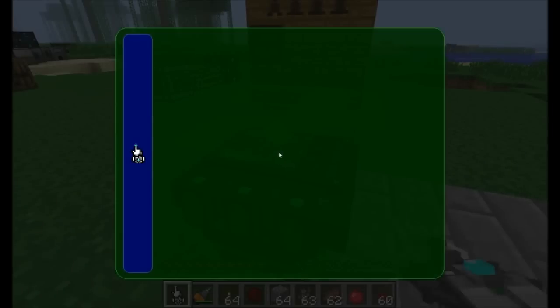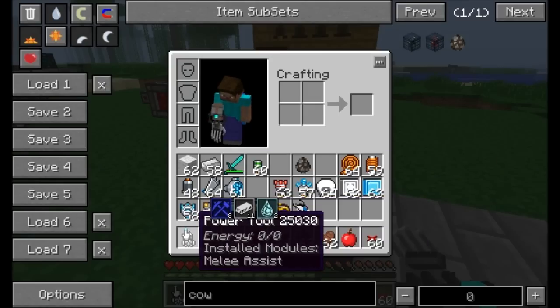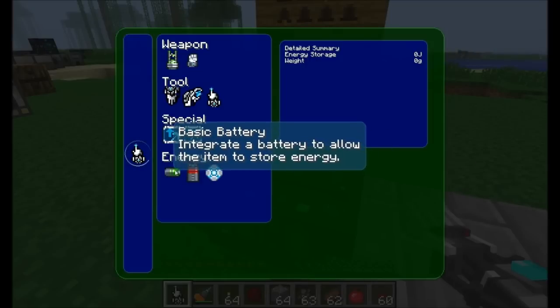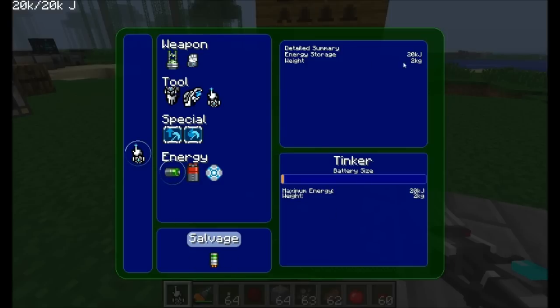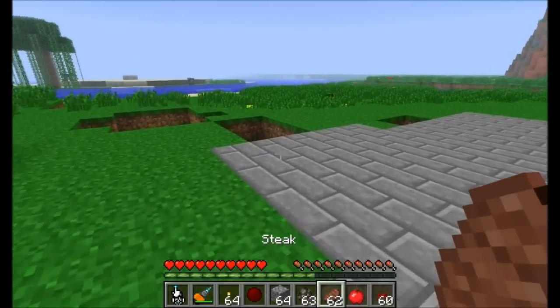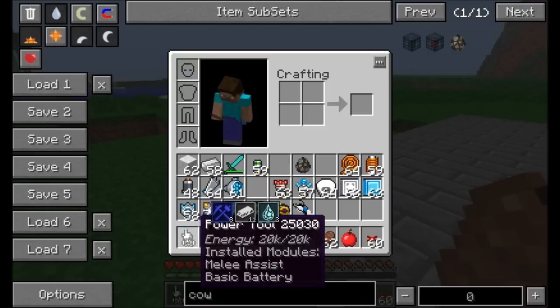Right now it's incapable of storing energy, so it really can't do much. In order to get it to work, we have to install an energy module. You can see you've got a basic battery — all that requires is one LV capacitor. If we install that, it allows us to store some energy, but it also adds some weight to the tool. We're now able to store 20 kilojoules. It uses a kilojoule system, and there's a config setting for how much EU converts to kilojoules. When you install it, it comes pre-charged, but as you use it, it drains — and we can recharge it in an MFSU or bat box.